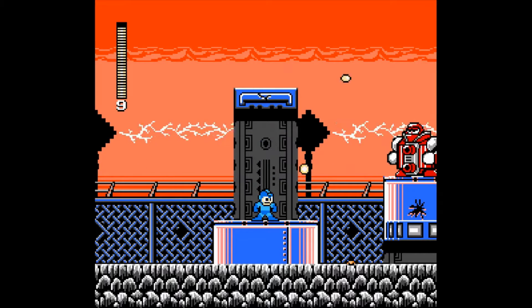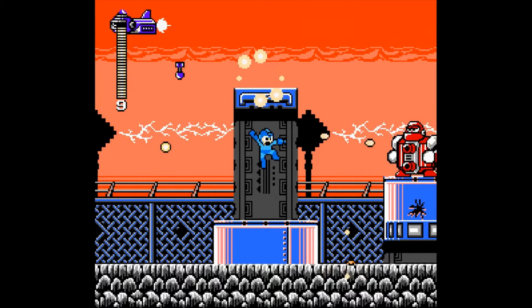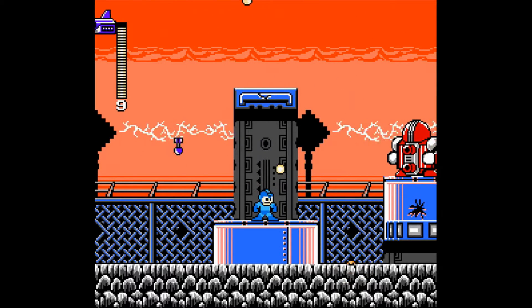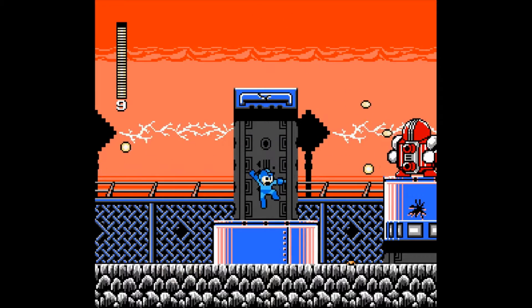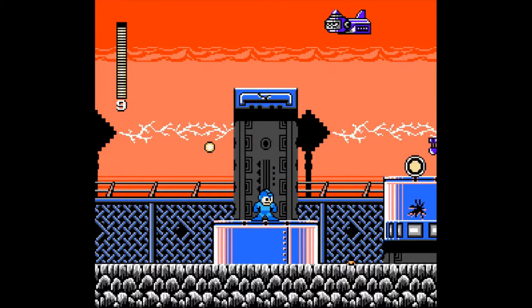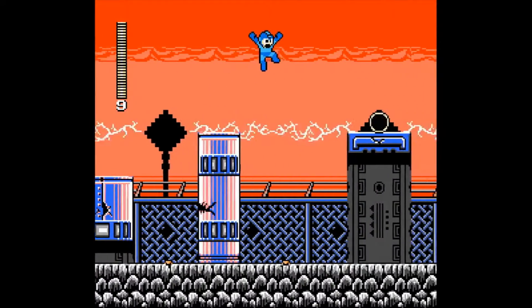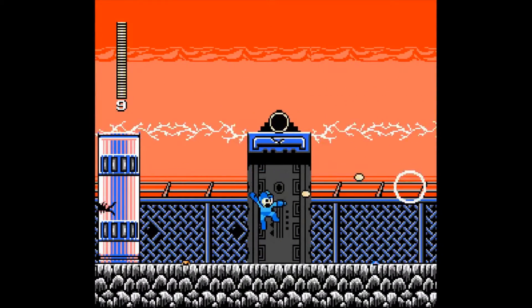And the red guardian that we first encountered in Glue Man stage as well. Now the electricity in the background from the pylons — don't worry about that, that can't hurt you, just ignore it. And the missile droppers very much can. So far we've done quite well, so we don't need to pick up that energy up there.